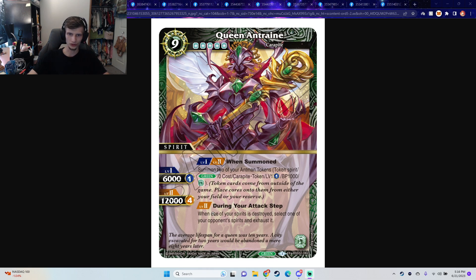Level 2, during your attack step, when your spirits are destroyed, select one of your opponent's spirits and exhaust it. It's a good effect. For being a 9 cost, I could see this being on like a 6 cost, maybe. I feel like they probably could have gave her a better skill. But it's still a good card — when summoned you get two more bodies, regardless.